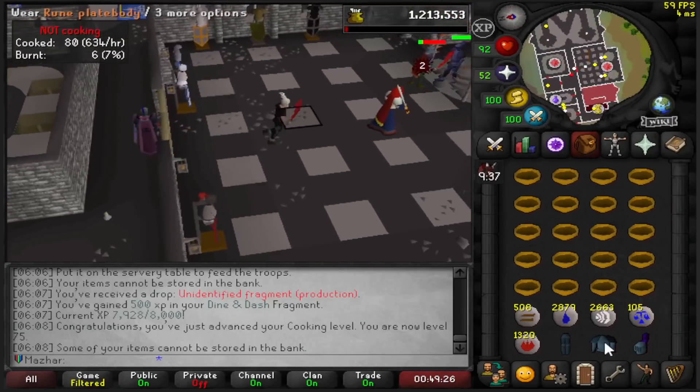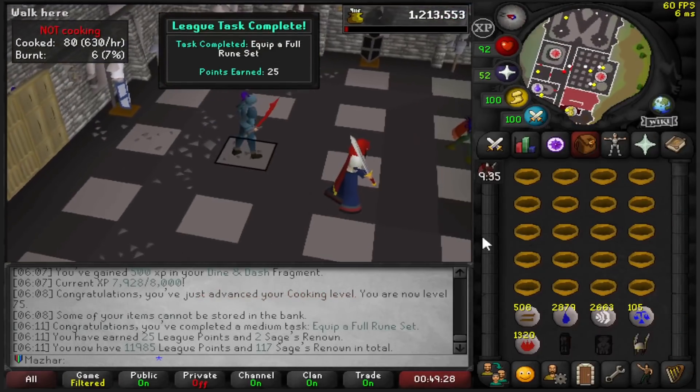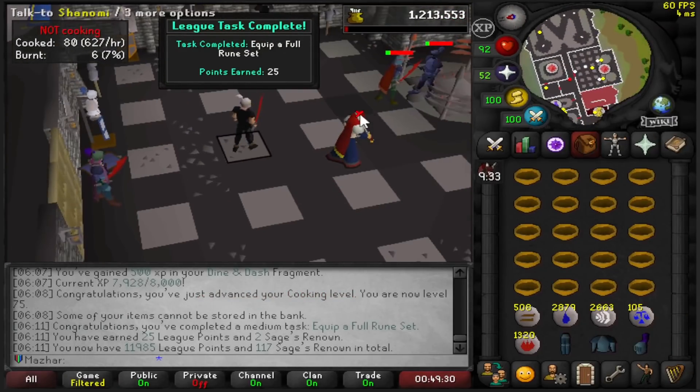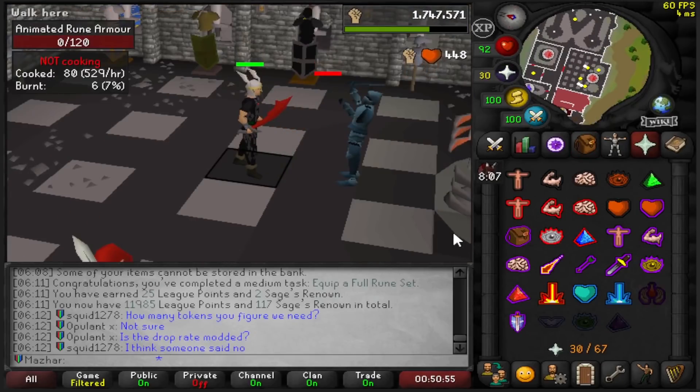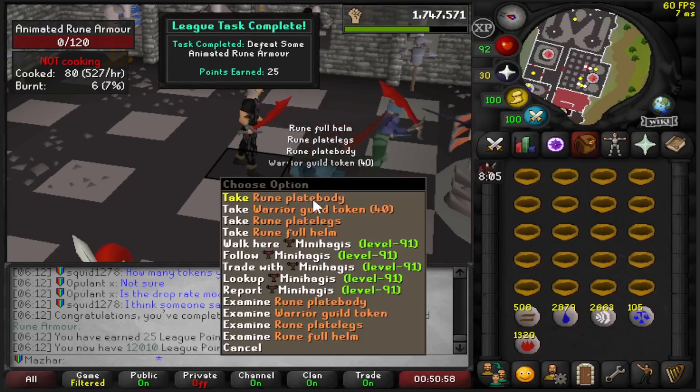Some real easy points — I'm going to go ahead and wear this full set of Rune armor: 25 points. And then I could go ahead and animate this and kill him for some more points — 25 more points. 12,000 point milestone has been reached.